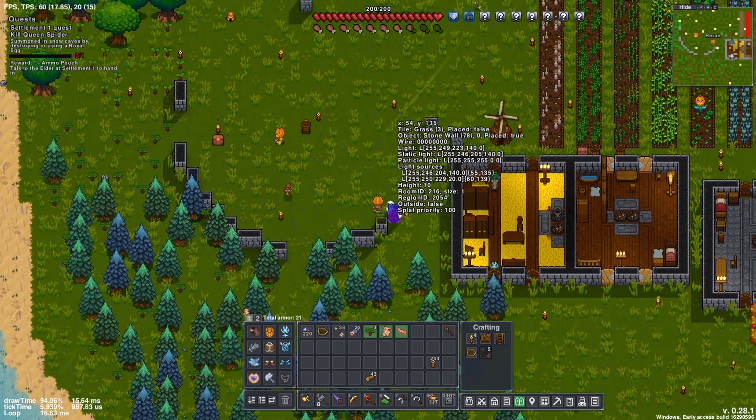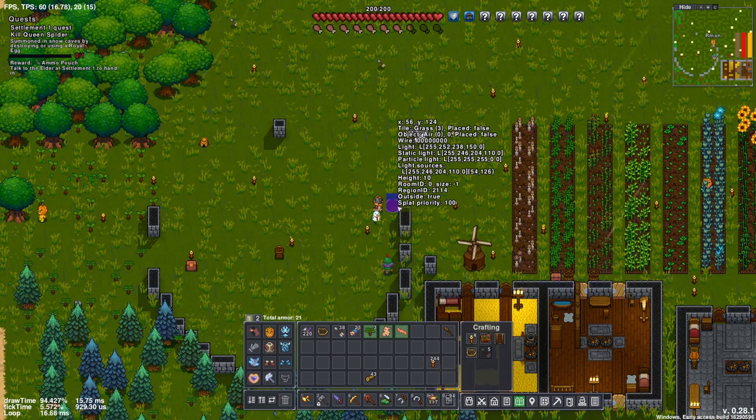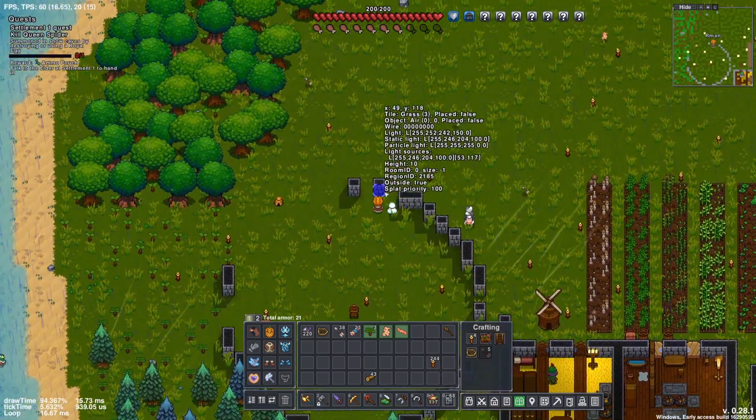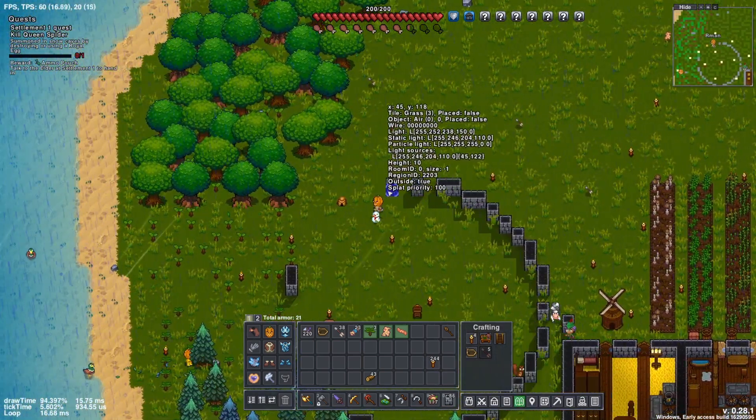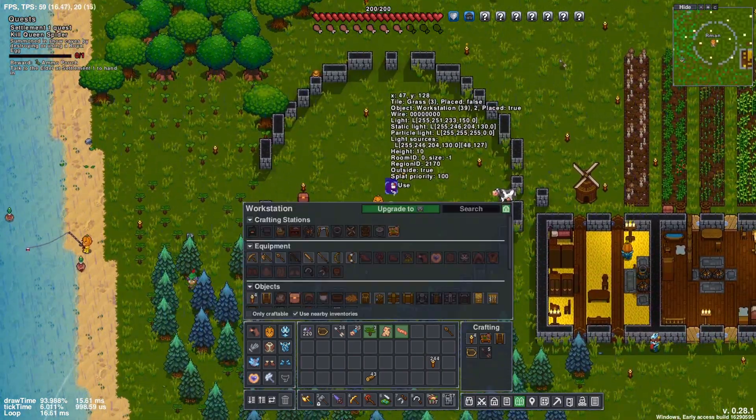I decide to put the storage room to the left of my settlement because that is between both the tree farm and the crop farm. So my settlers don't have to walk that far to put stuff away — saving them a little bit of time so they can get more work done.